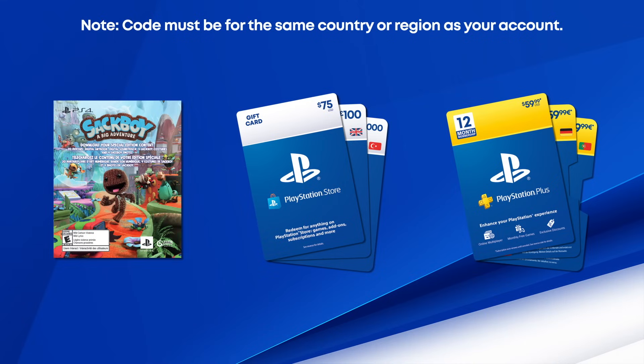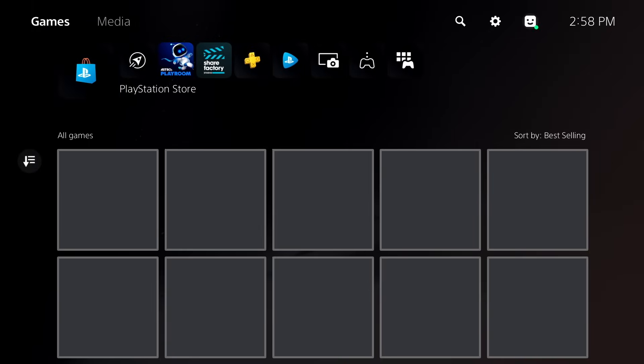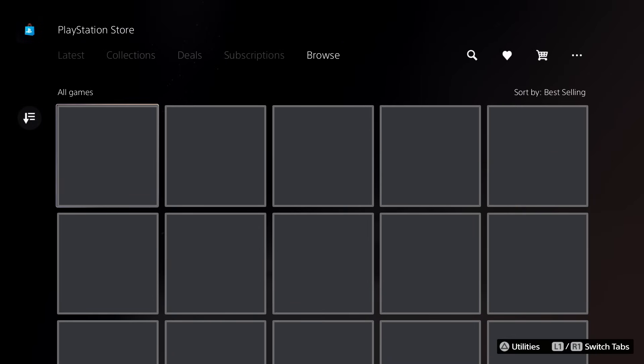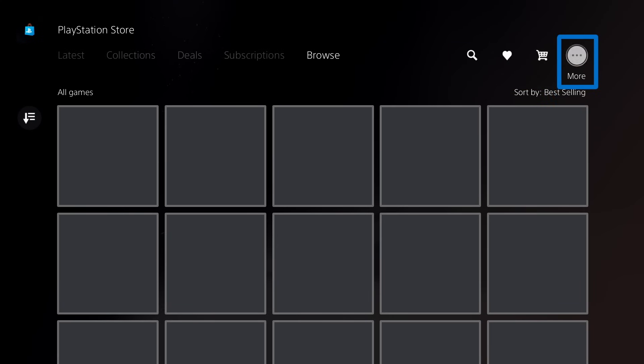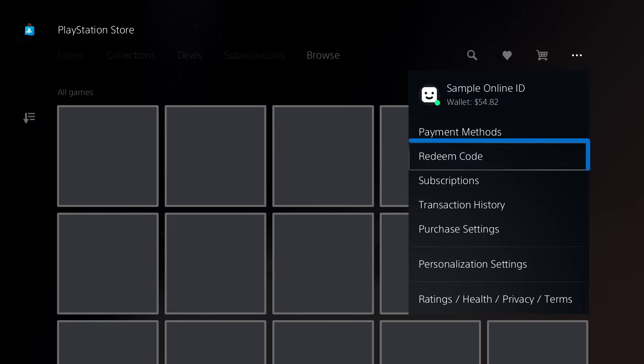To redeem a code on your PS5 console, turn the console on and log in with your user profile. Select the PlayStation Store on the left and press X. Then press Triangle to access the menu at the top of the screen, open this menu, and choose Redeem Codes.